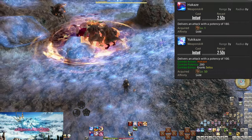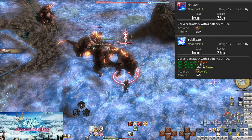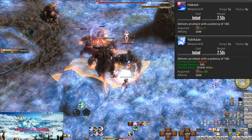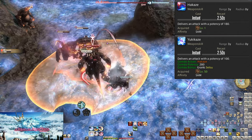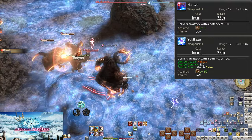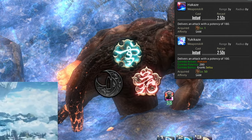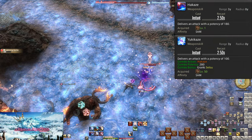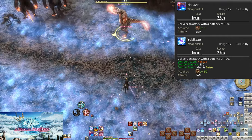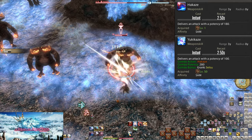Level 1 Hakaze and level 50 Yukikaze form the third combo, starting with Hakaze and branching off three ways. Yukikaze is the final branch doing 280 potency of damage. It has no buffs, but grants Setsu — the snow icon on the Sen gauge. This combo has the benefit of only being two hits long for a Sen, which is actually significant for mastering the toolkit of Samurai.